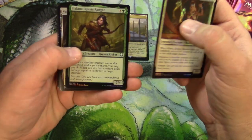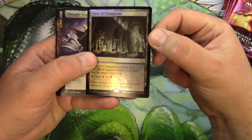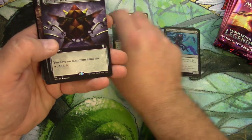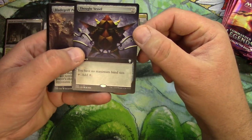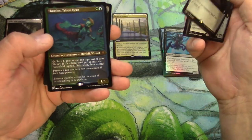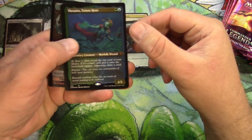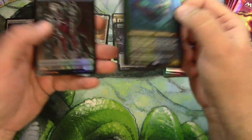Got a vault of champions — I do like the battle bond style lands, I think those will hold the test of time. Thought vessel non-foil, blade girth prototype, Triton hero — so we get an etched foil — and a Nimris Unez Trickster etched foil.